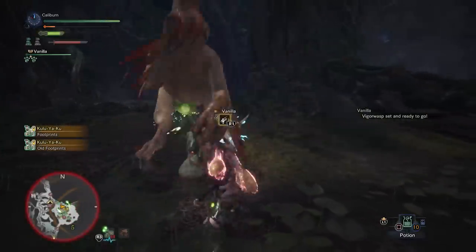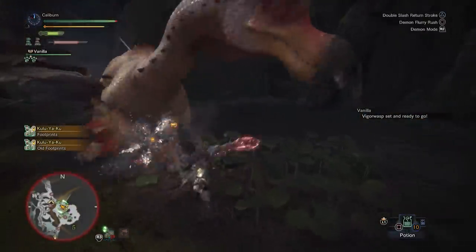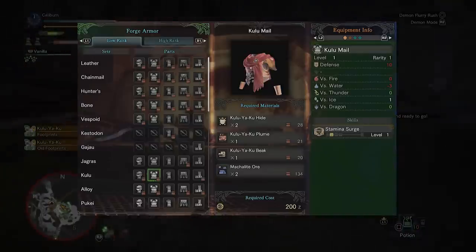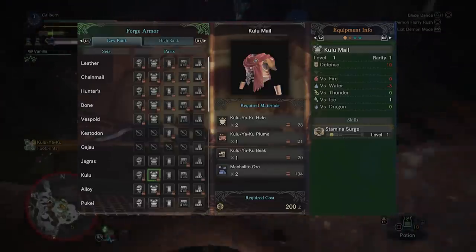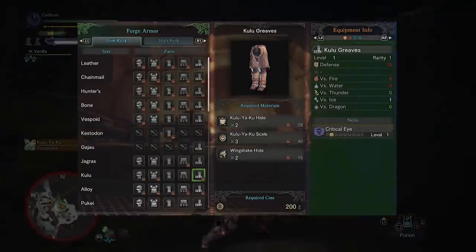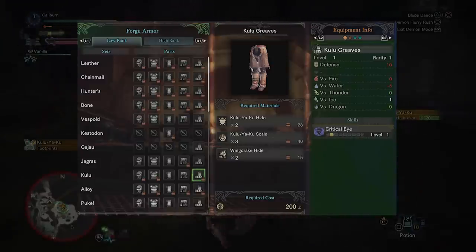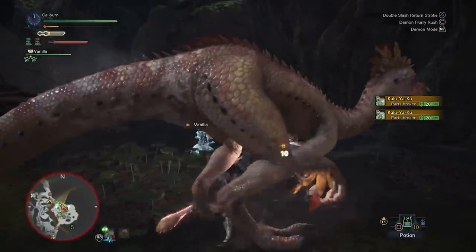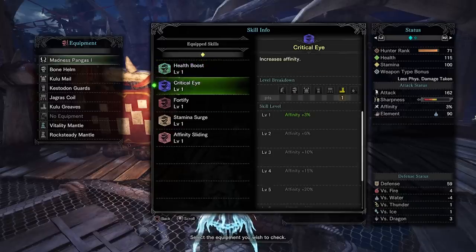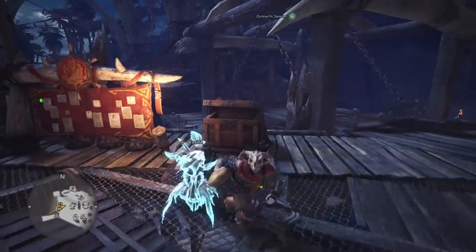Then you'll have to hunt Kulu-Ya-Ku. You'll want to build both its Kulu male chest armor and the Kulu Greaves leg armor. The chest grants Stamina Surge, which increases your stamina recovery rate. This is a great skill for every weapon type, but certain weapons will benefit much more from it. The Kulu Greaves grant Critical Eye, which increases your affinity or critical hit rate by 3%. This isn't huge, but going from 0 to 3% affinity will actually allow you to perform critical hits and it will be a significant damage increase. This will be an acceptable set of baseline armor for the next mandatory fights. From here on, things will be handled on a weapon by weapon basis.